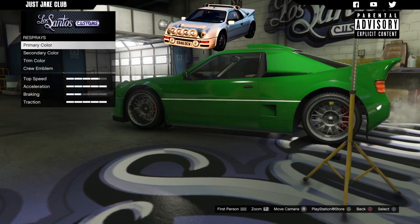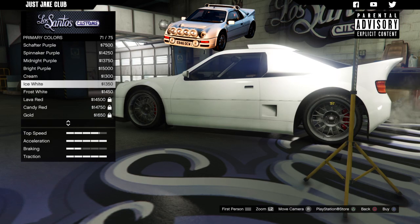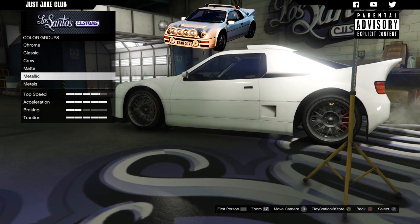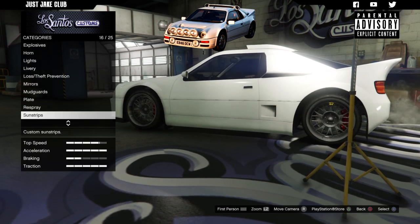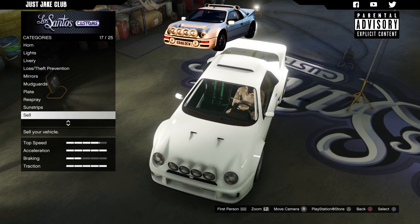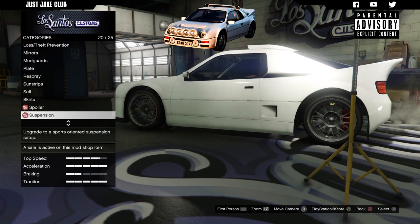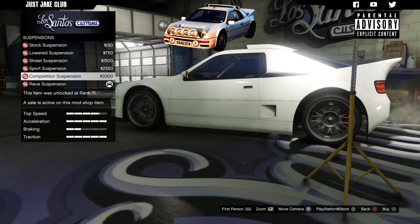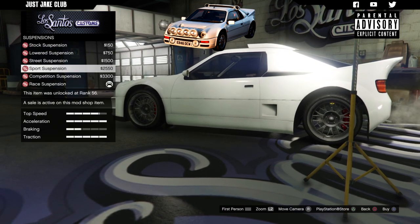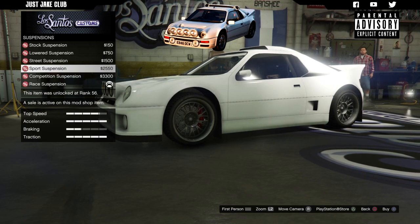Next we're going to go to the respray - primary colour into metallic and we're going to get ice white. Same for the secondary colour - go into metallic and purchase ice white. The car in the film does not have a sun strip, so we're going to skip past that. For the side skirts, you do want to grab the extended skirts. We're going to skip past the spoiler. For the suspension, we've got race suspension at the moment but we're going to change that to sports suspension to make it a little bit higher, as it is a bit of a rally vehicle.